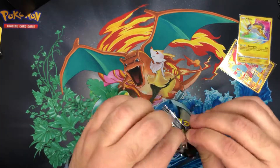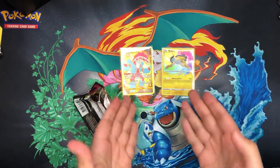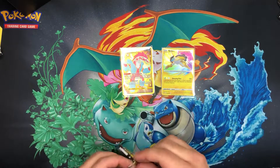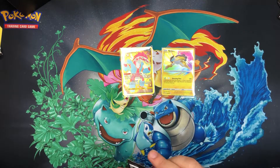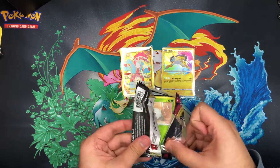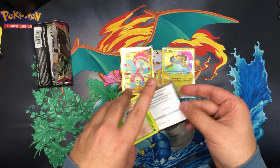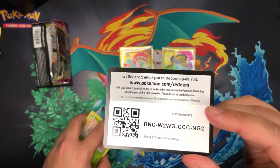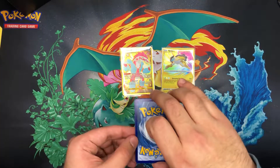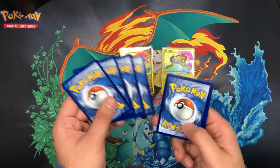Last pack, ladies and gents. Look — we've got two good pulls already. It is the ETB and it's been fun to open. The money's made back and we've got two great cards to grade. But two holos in eight packs isn't the best ratio, so a third one would be really nice.